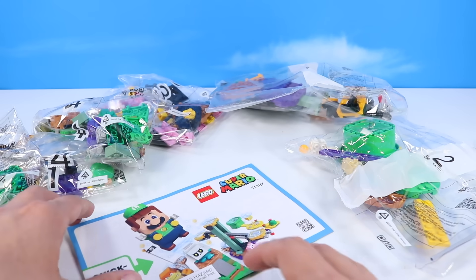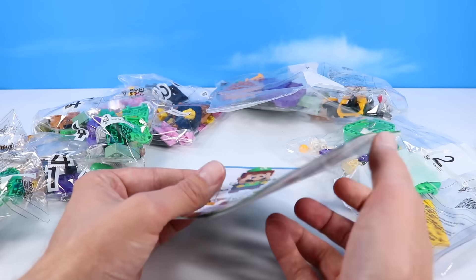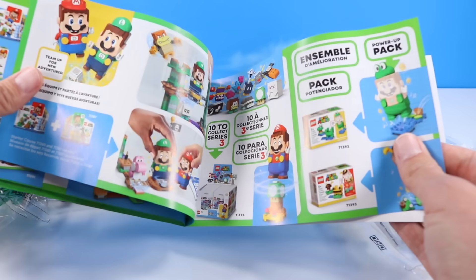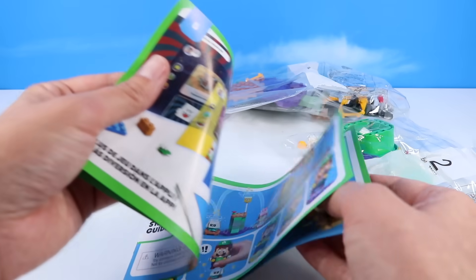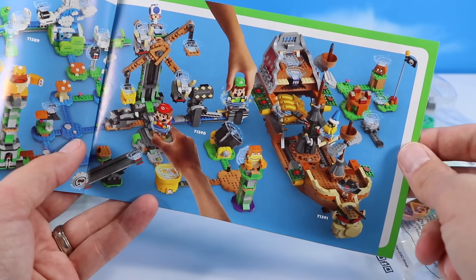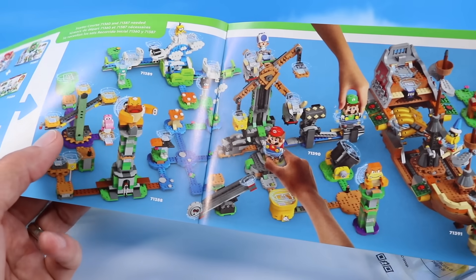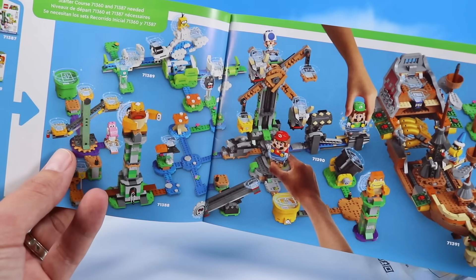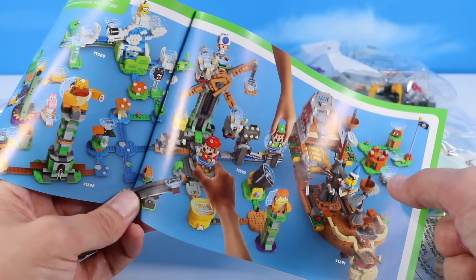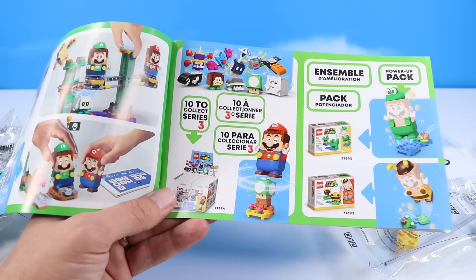The only downside again to these sets is everything is mostly on the app. We've got a quick start guide to give you an idea of what's going on, how to repair and work your Luigi. Look at all these sets about to hit — many already in our possession. Bowser's Airship coming up, Lakitu's Sky World is here, Toad's little ferris wheel contraption, and ten new collectible characters for Series 3. I've got one to show today.